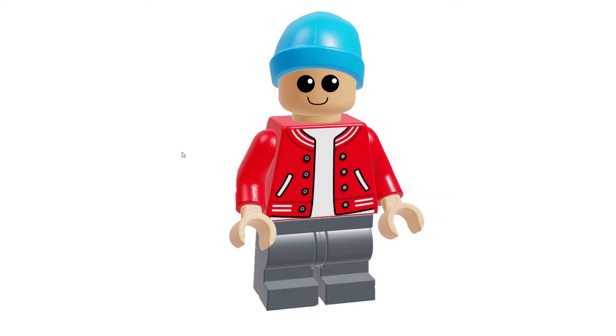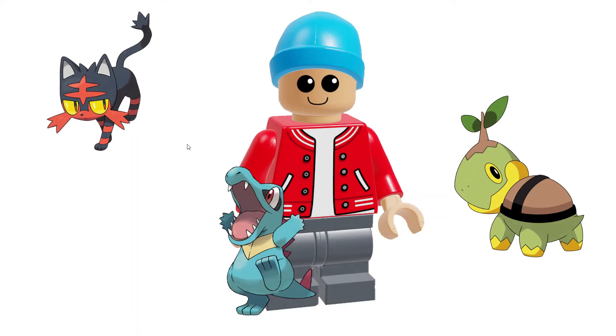So, for example, these three: Litten, Totodile, and Chikorita. Usually starters have bigger eyes than Totodile and Chikorita, but Litten's eyes are bigger — it's cute, and he has a huge forehead, which is cute. I mean, the cat is cute. Yeah, so we're just going to show you the starters.